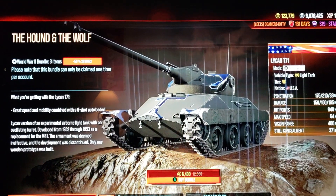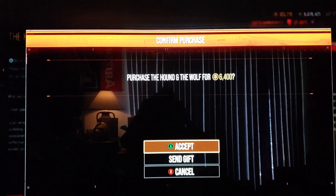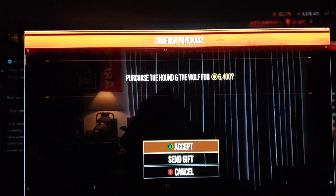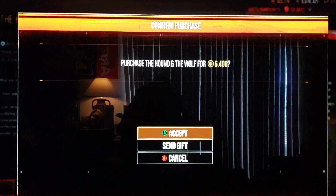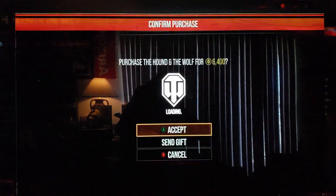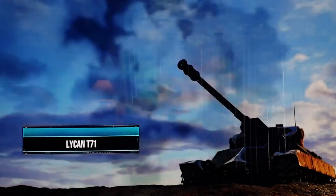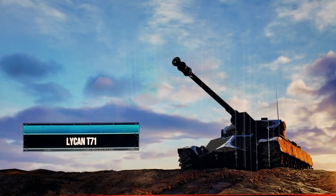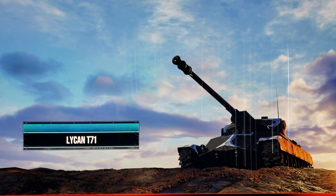I want you guys to know what I do, because I am a gold hunter — a gold farmer. So the reason I'm buying the Hound and the Wolf: the Laken is right now on the confidential key cards. It's $4,200 in refunds, so if I pull that, I'll get the $4,200 back.